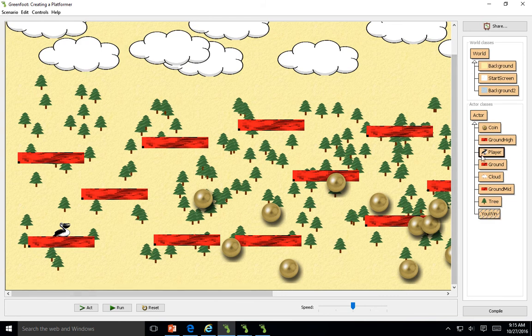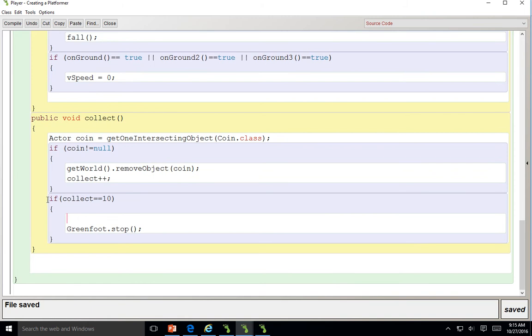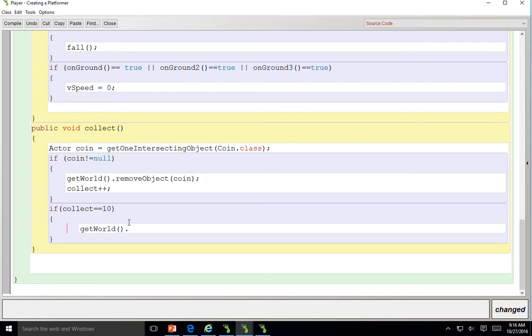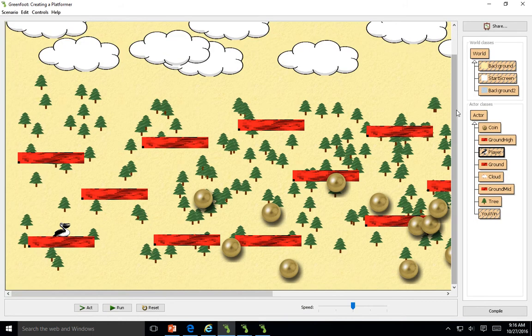So if you go into your player, you have this 'if collect 10, greenfoot.stop'. We need to change this — if you collect 10, we're not going to stop. We are going to add in a new object, a new door. Remember, whenever we're adding or removing an object, we have to call it from the world class, because we're adding or removing an object from the world. So you have to say 'get world', similar to when you remove coins and collect coins.